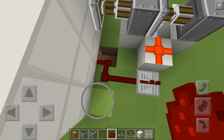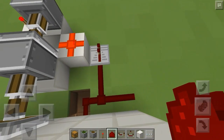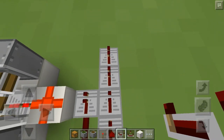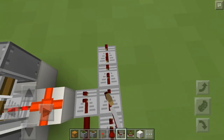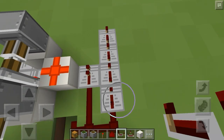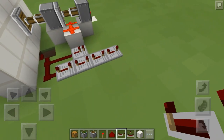Get some redstone dust, connect it to the stuff we just placed and go out right here. Then place one dust there, then put four repeaters going this way, all on four-tick delay — so they should be at full delay.